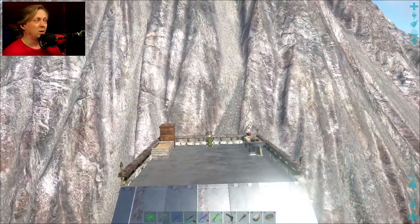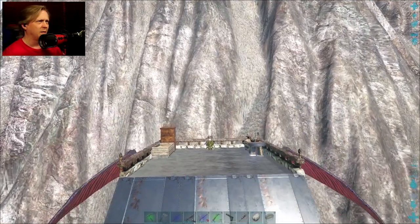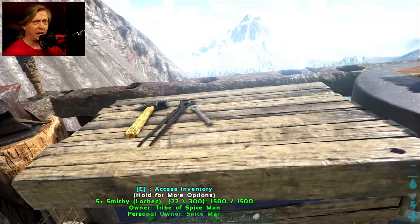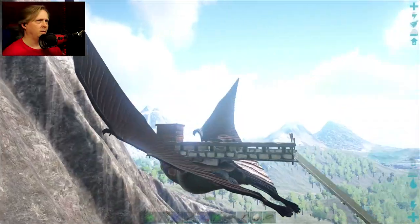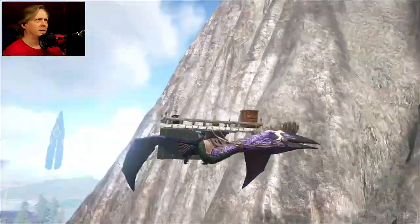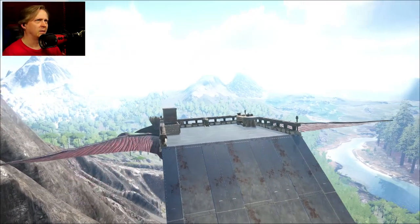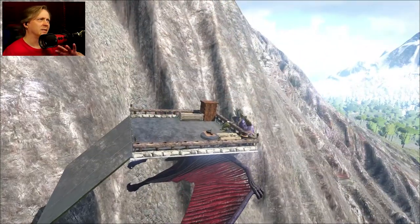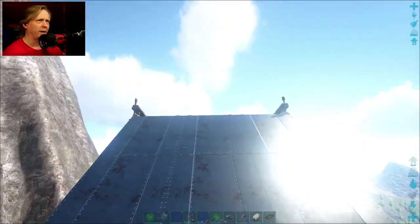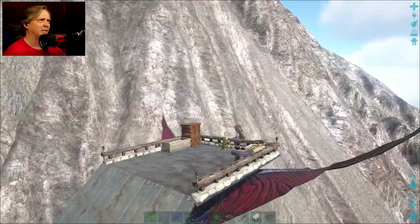Even though the blueprint unlocks come from Aberration, I went ahead and got a cliff platform to try out. There's a pretty decent spot right here. I was going to build on that little mountain over there since it had a similar spot with no resources or enemies, but I decided the volcano was a little more of a centralized feature.